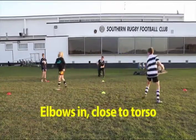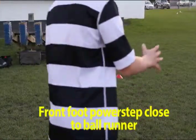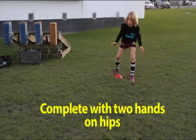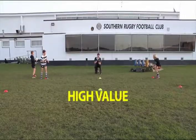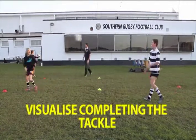Elbows in close to your torso. Front foot power step close to the ball runner, and complete with two hands on hips. It is high value for the defensive player to visualize completing the tackle.